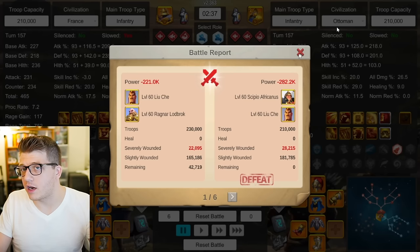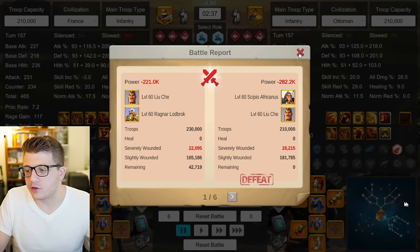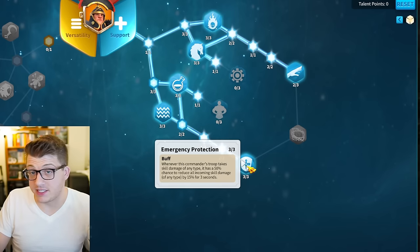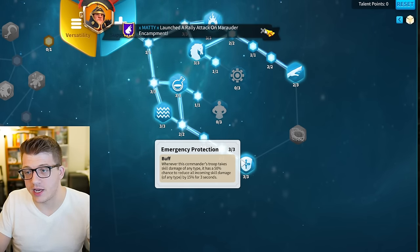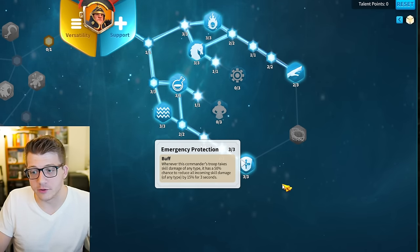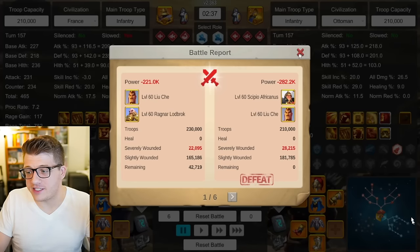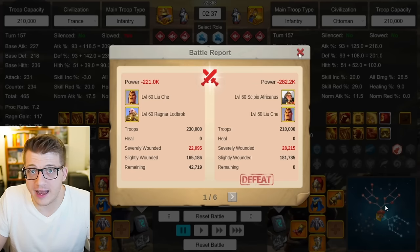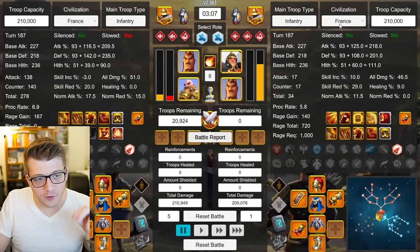I thought this was a little odd, so I double-checked my setup. I had the CPo Liuche with a 5% skill damage city skin since CPo still deals a lot of skill damage. You can also see the talent build I used for CPo — it has Emergency Protection, which won't do anything against Liuche Ragnar. You might say that's not fair, but this is probably what you'd encounter in the open field, since enemies won't build their talents specifically to counter Liuche Ragnar. So I think this talent build realistically represents what you'd see.